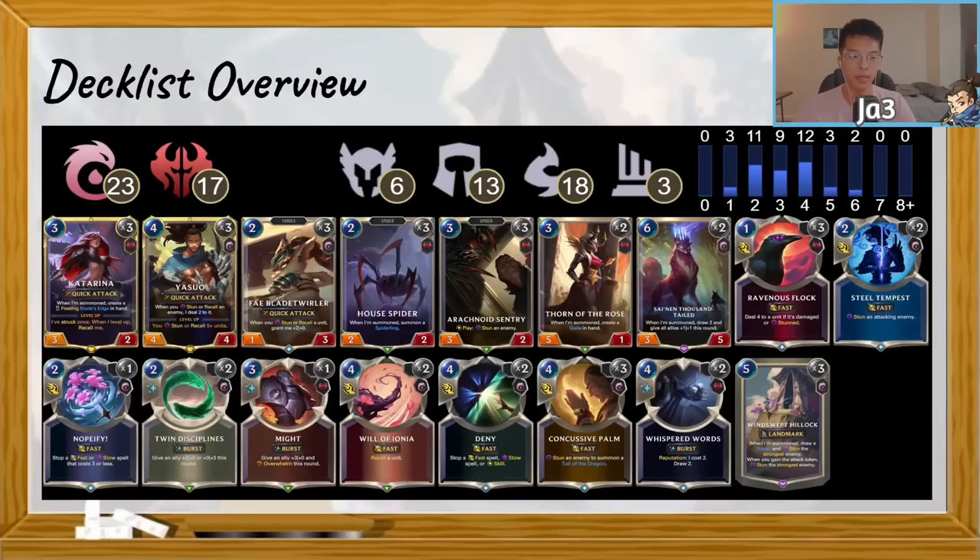One Nobify, two Denies — I think this is the better ratio right now, though depending on how the meta shifts it could go back to two Nobifies and one Deny. Earlier in the season with a lot more Kai'Sa — and there still is a lot of Kai'Sa — Nobify is very good into Valor and Cataclysm, but Deny is better into cards like Vengeance. It's definitely something you can tinker with, but right now I feel like two Denies has been suiting me quite well.